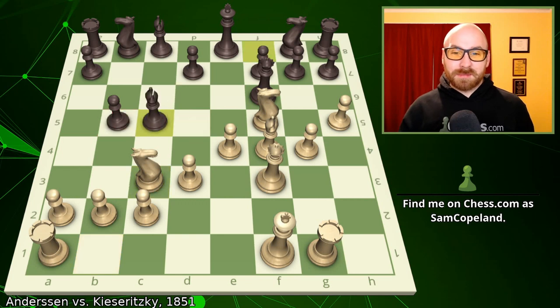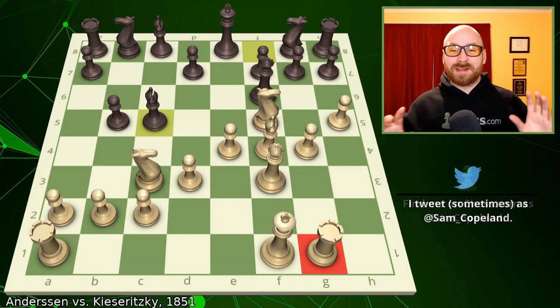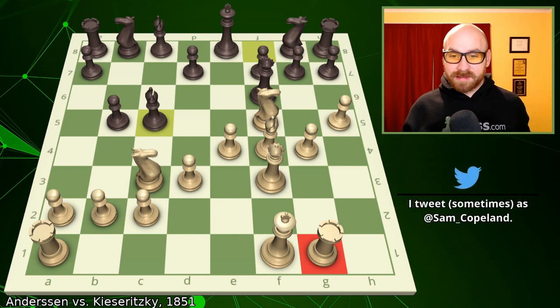After knight c3, Black plays bishop c5. This bishop is hoping that the threat to the rook on g1 is a strong threat, developing with a gain of tempo. But Andersen is not going to worry about this rook on g1 at all — he is really going to scorn his rooks in this game.